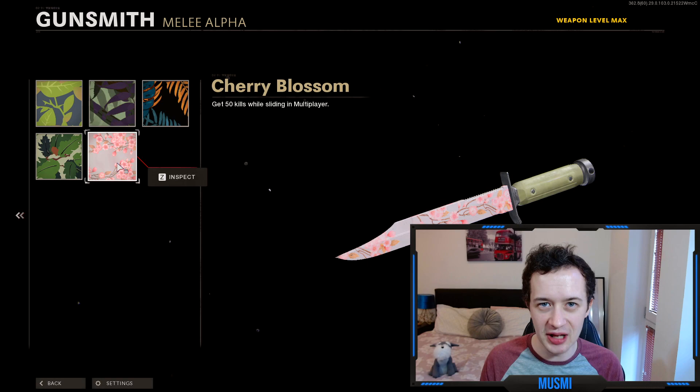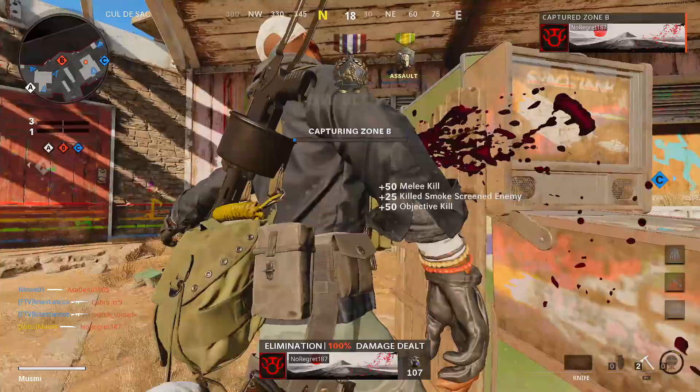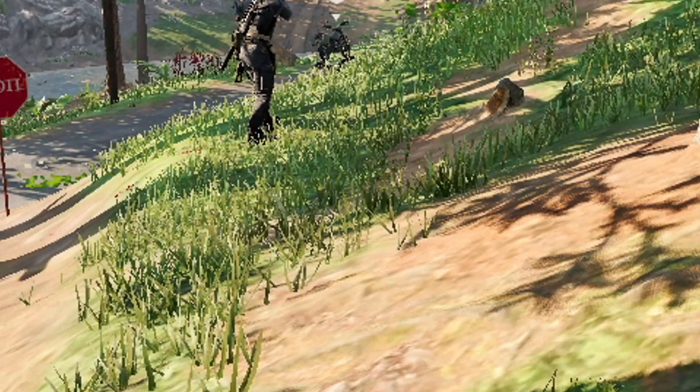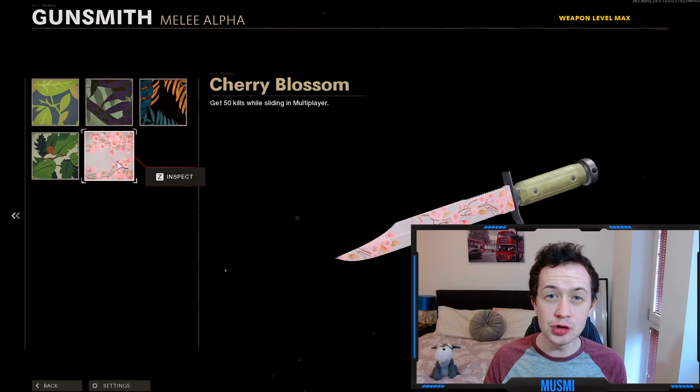Moving on to the Flora challenge, unlocked at level 20 — get 50 kills while sliding in multiplayer. You'll know you've got a sliding kill when the low blow medal appears. The only advice is to slide every single time you're trying to kill an enemy until the challenge is done. One method I tried was downing enemies in Fireteam Dirty Bomb and getting a sliding kill on them, but that does not work — I've tried it, so don't bother.